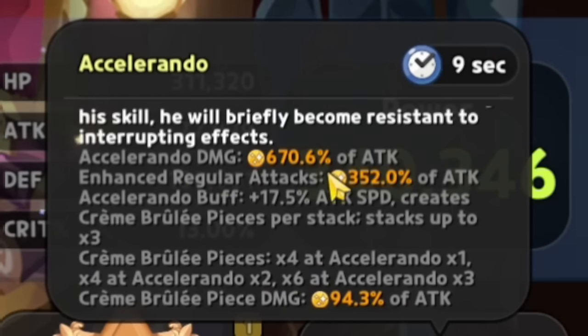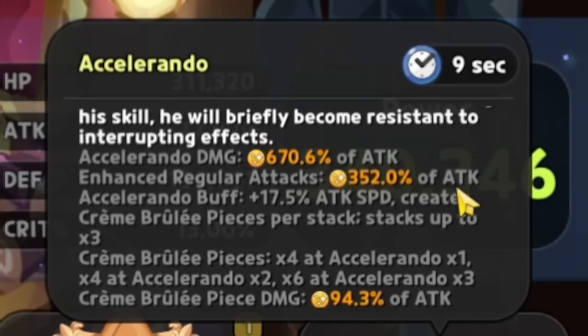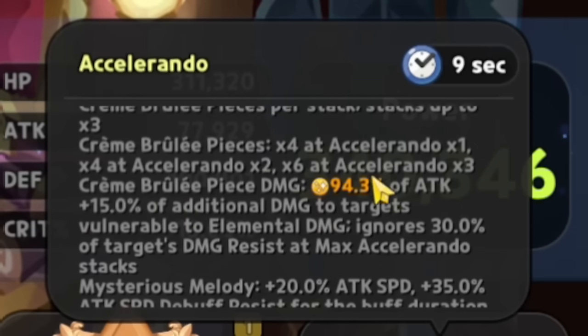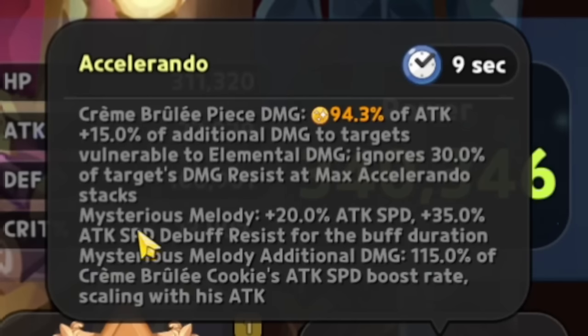We got Accelerando damage at 670.6% of attack, which is honestly pretty darn strong. Enhanced regular attack is 352% of attack. The Accelerando buff is 17.5% attack speed and creates Cranbrellet Pieces per stack, stacking up to three times. Cranbrellet Pieces damage is 94.3% of attack, plus 15% additional damage to targets vulnerable to elemental damage, ignores 30% of the target's damage resist at max Accelerando stacks. Mysterious Melody is an additional 20% attack speed and 35% attack speed debuff resist, with additional damage at 115% of Cranbrellet's attack speed boost rate, scaling with his attack.